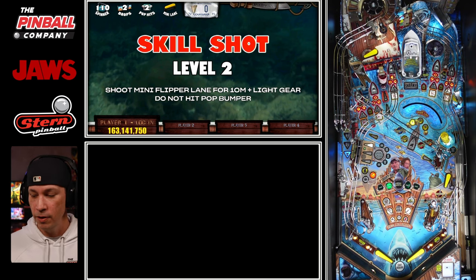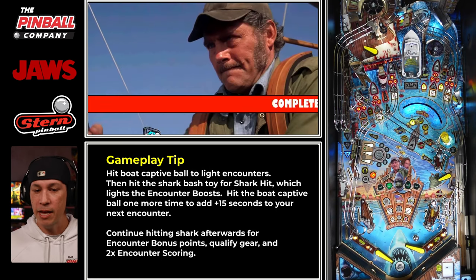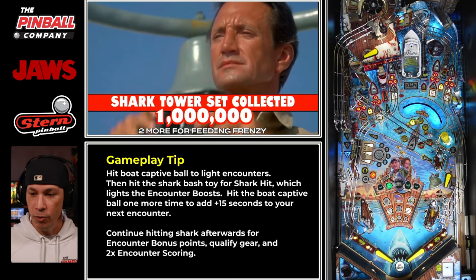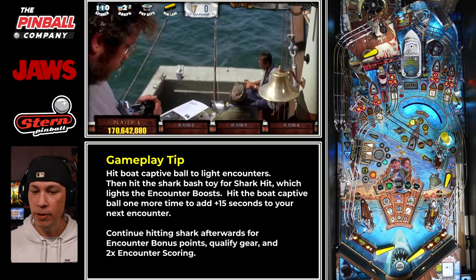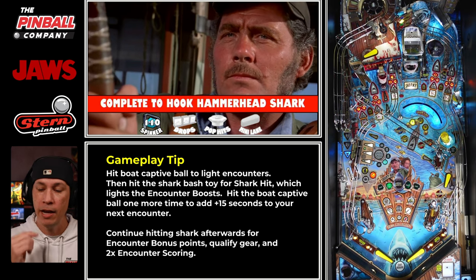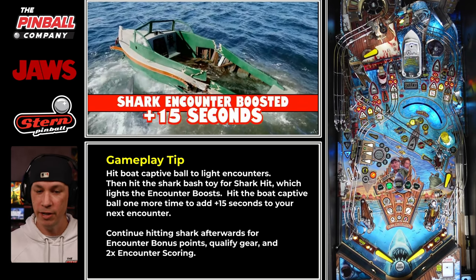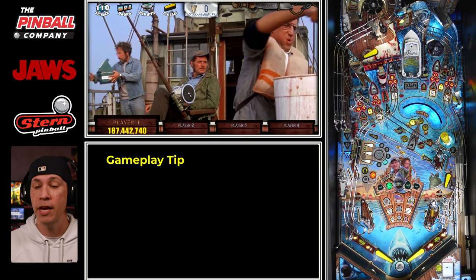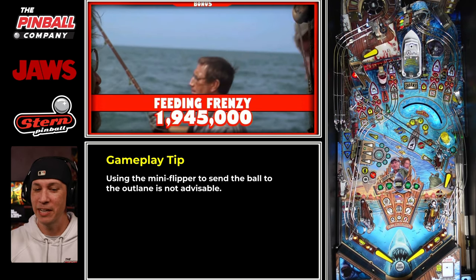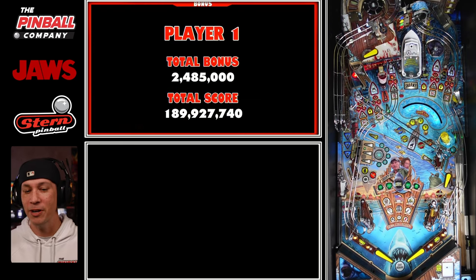So we're going to start ball two. There's the plunge out, and at the same time we got Hammerhead Shark in the background — not worried about that. We're basically still just showing beach goers, and at this point I'm wanting to light my encounter. Every time you light an encounter, always get your shark hit, because that'll light your encounter boost. Then do it one more time for your plus 15 seconds. And then I drain super quick, just like right there — but that's okay. We're going over concepts right now.